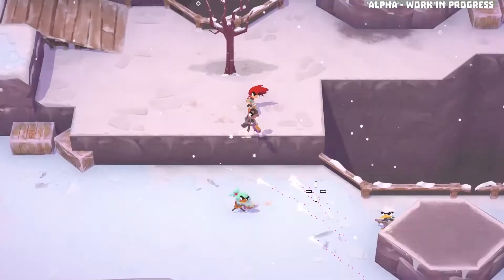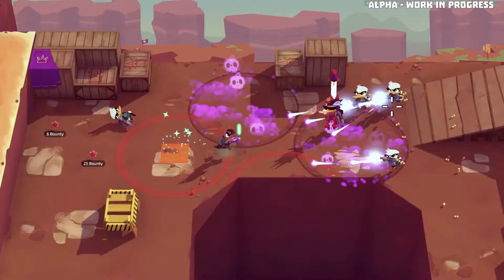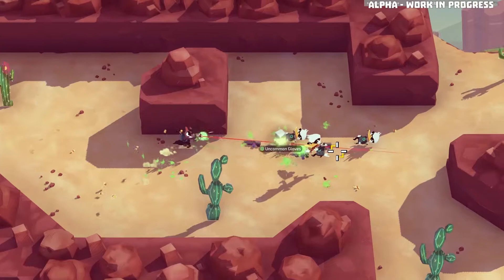There are six different types of damage: impact, fragmentation, magnetic, fire, water and nature. Each damage type has unique strengths for you to discover and exploit.